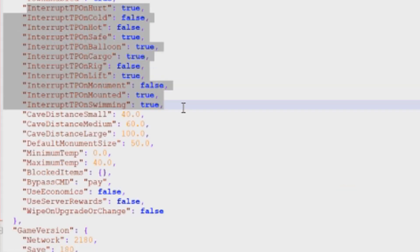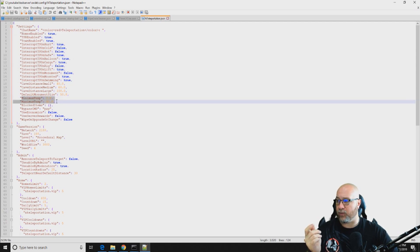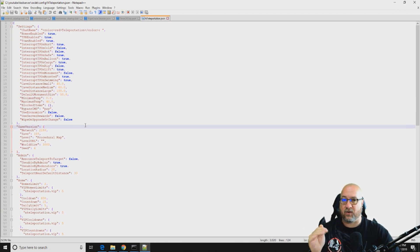All of these other parameters here are different things that you want to prevent people from being able to teleport with — so like if they get hurt, if they get cold, or if they're bleeding, you can change all those parameters in this section. You can also control at which temperatures they can and can't teleport. Like I said, all of these are just default values, so if you just want it to go, you can just plug this in and it's done.